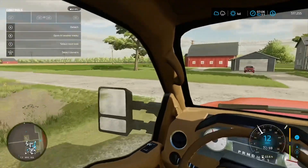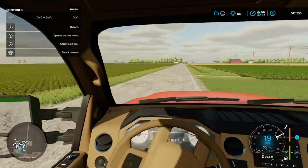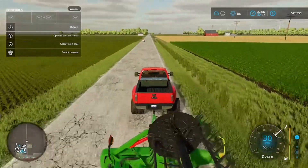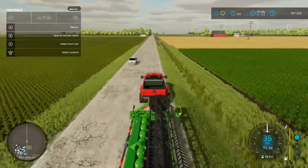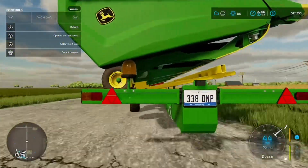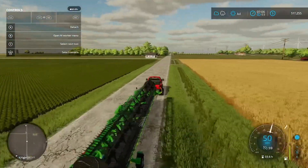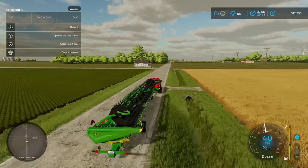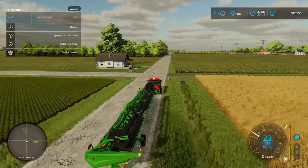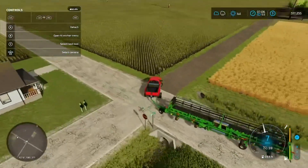Welcome back guys. We are just heading out right now with our massive 45-foot header and we're going to be starting our next field of wheat. That last field that we just did in the last video turned out pretty good — we made a lot of good straw bales and they're going for some pretty good money right now down at the animal dealer. I'm thinking we're going to take all of the straw bales that we make down there. I hope this field yields just as good as the first one did, but fingers crossed.